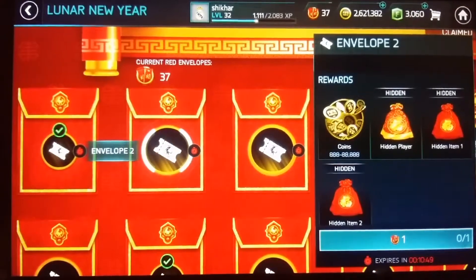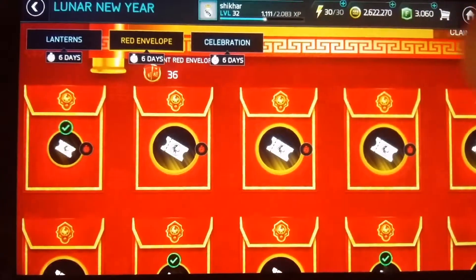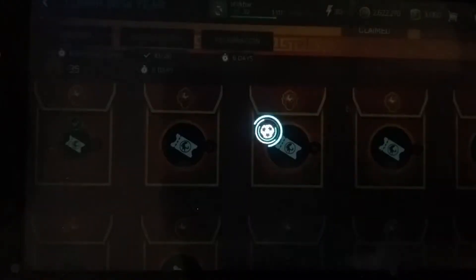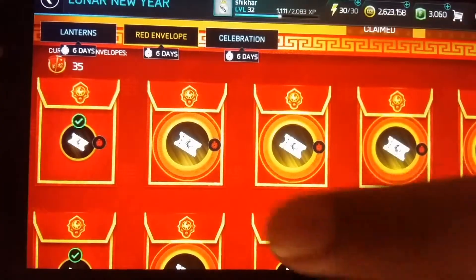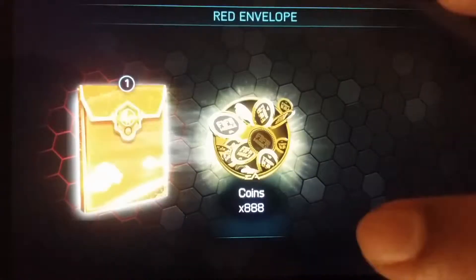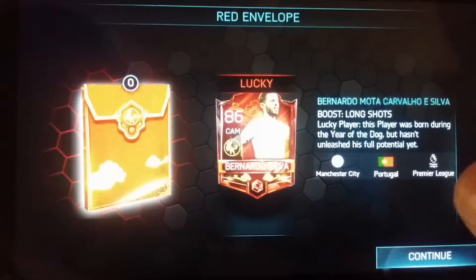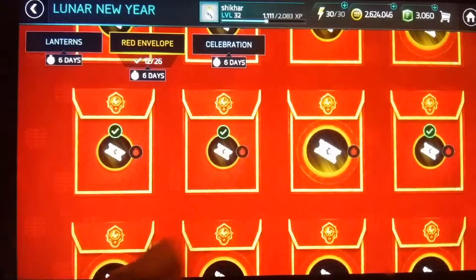Lovely envelope number two — no, no, no. Let's finish this off fast. Okay — clear! Yes! Bernardo Silva! So now I want to get the coins — lucky coins. Let's see where the lucky coins are in the remaining envelopes.